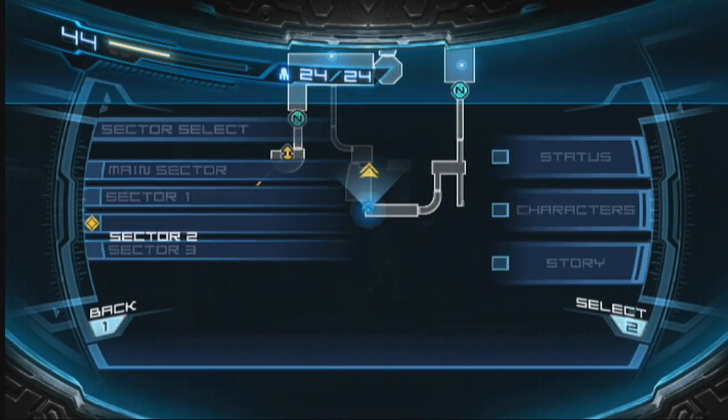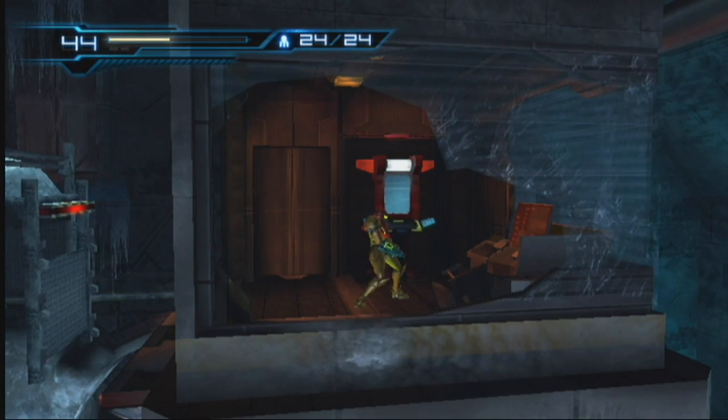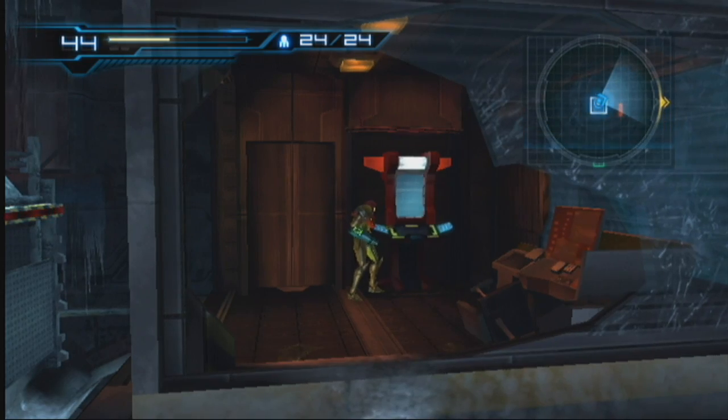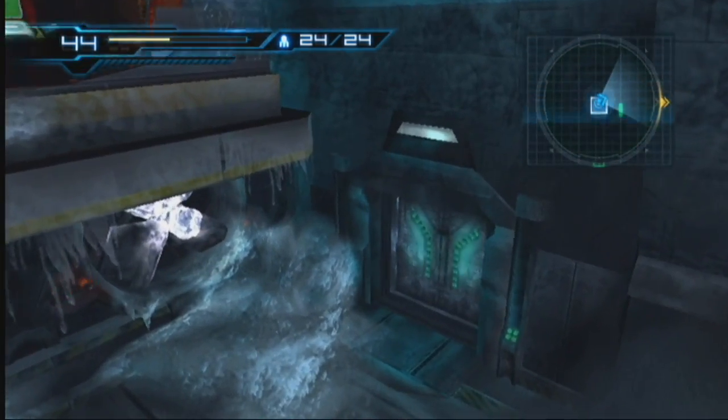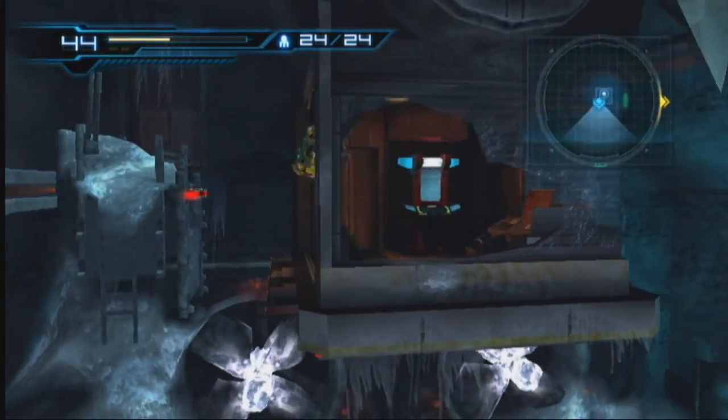So we'll hit that. Let me see where I'm at. You're going to have to hit that. Control panel. Because that opens up that door, so you can finally exit out of this horrid, horrid place.